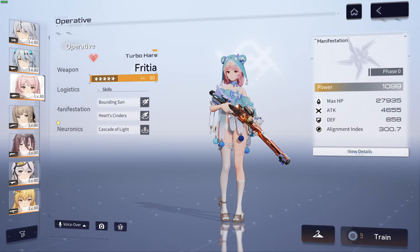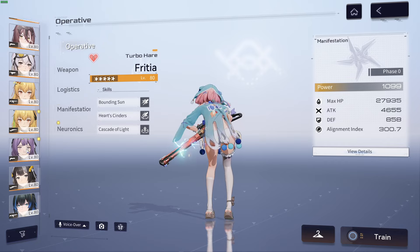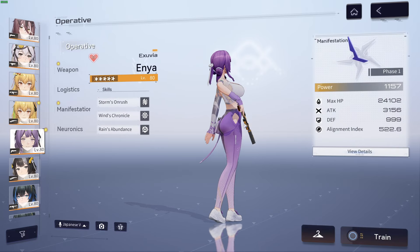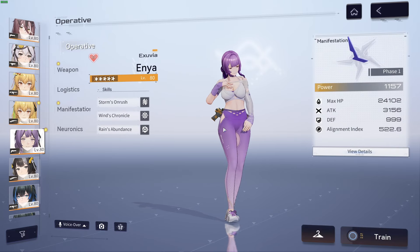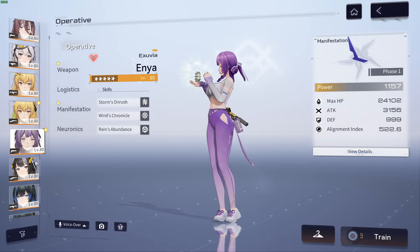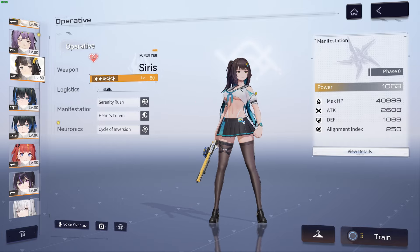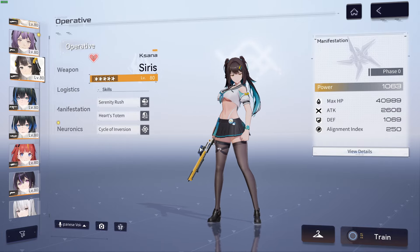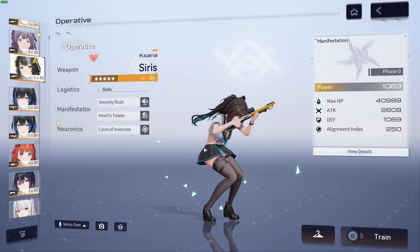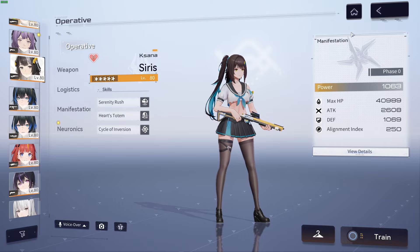If you're looking for a fun unit, I highly recommend her. Looking at the operative mode here — this Enya skin is so good. And last but not least, here is Cyrus. I highly recommend using your refundable bit gold and getting all three of these skins.